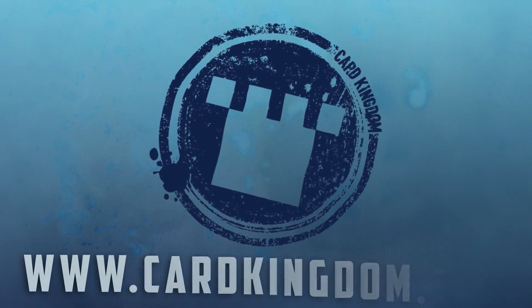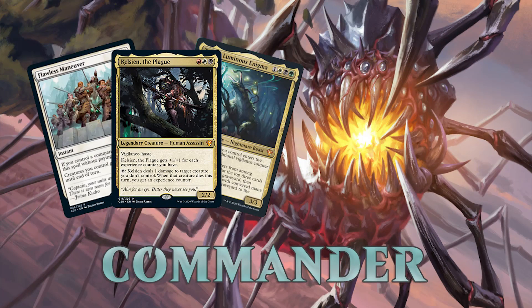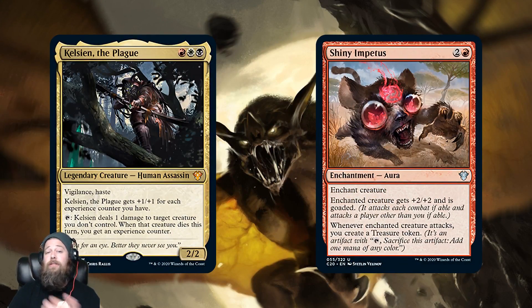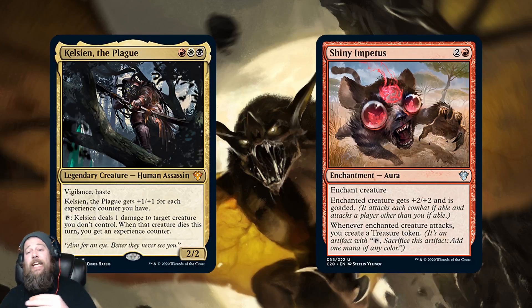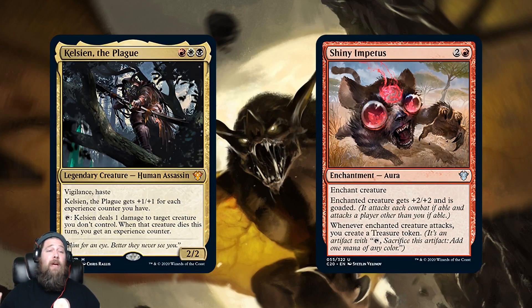Today's spoiler video is brought to you by Card Kingdom — use the link below to pre-order your cards. Hello everyone, it's Seth, probably better known as Saffron Olive, and it's time for another daily dose of Commander 2020 spoilers. We just had an Ikoria spoiler video, but so many spoilers are happening today with two sets being previewed at once in about a one-week span. Our exclusive MTGGoldfish preview cards are thanks to Richard Calcian — the Plague and Shiny Impetus. Tomer did a full spoiler article and video on these, which I'll link in the description if you want a full breakdown.